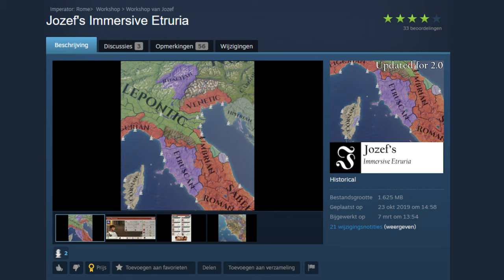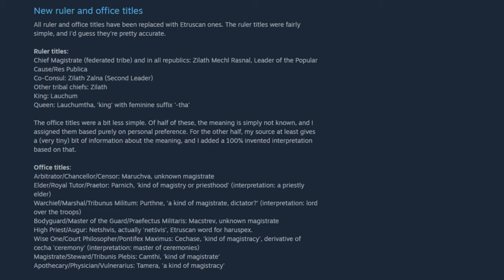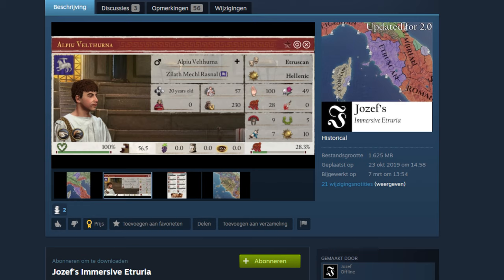Let's contrast this with another mod: Joseph's Immersed Etruria. Here the maker tries to incorporate more Etruscan locations, names from inscriptions, and Etruscan government titles — which I noted might not have been used because we're unsure what they were used for. But the maker is very transparent about reasons and origins. On the office titles, the maker states: 'Of half of these the meaning is simply not known and I assigned them based purely on personal preference; for the other half my source gives a tiny bit of information and I added a 100% inventive interpretation based on that.' They even replaced the name Elbio Vultureno — appearing only in a 15th-century source — with something more Etruscan, and provided sources. This is how good research and good use of the term 'historical accuracy' is made.